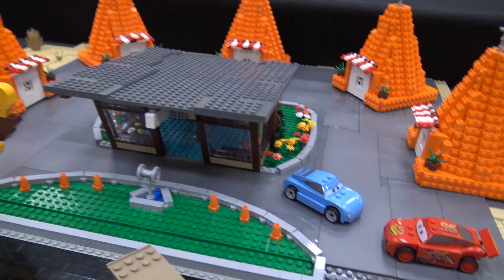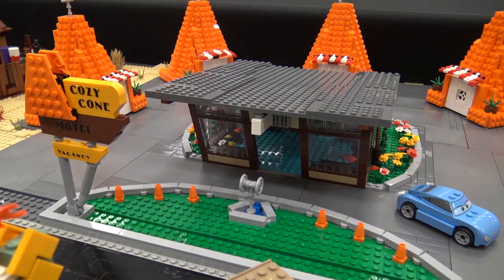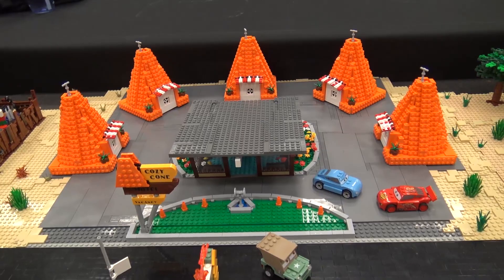I tried probably 20 different ways to get it done, and then I finally came up with what you see in front of us. Trying to get the flatness on the front for the garage doors was another little add-in trick, but we eventually got it. I think it's turned out to be everybody's little favorite of the buildings so far because it really pops and stands out.